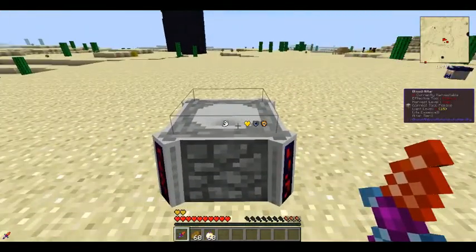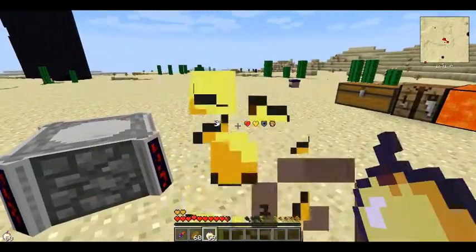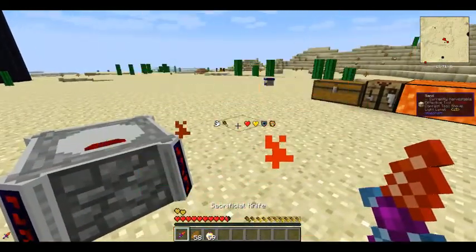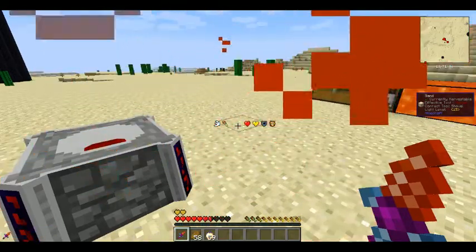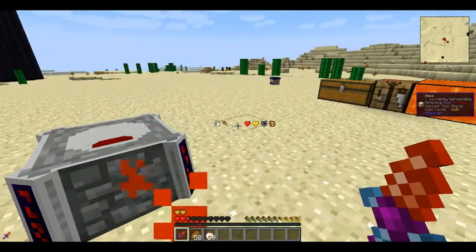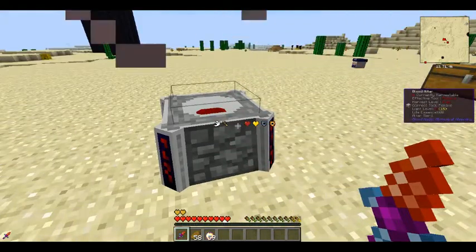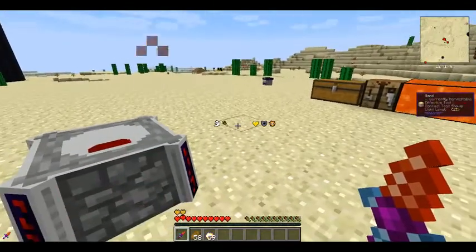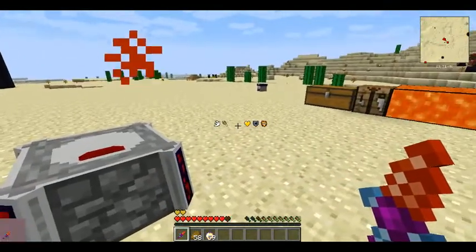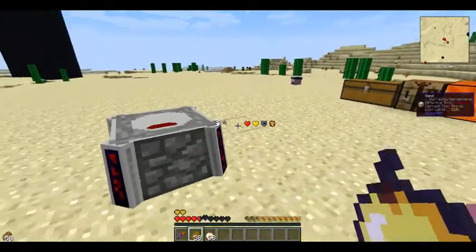The sacrificial knife will basically sacrifice your own life — it's pretty cheap to make. Notice there's no blood inside our altar right now, no life essence. We're going to sacrifice our own life: just right-click and it's going to take part of your health away. As you can see, my health bar is going down, and the pool of blood inside the altar is raising up.